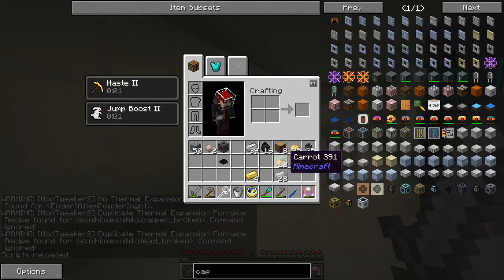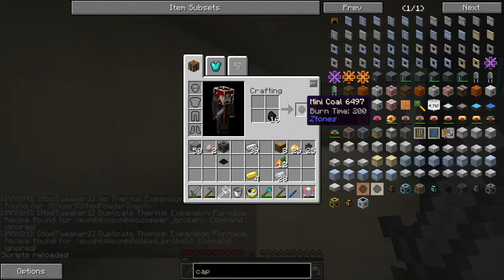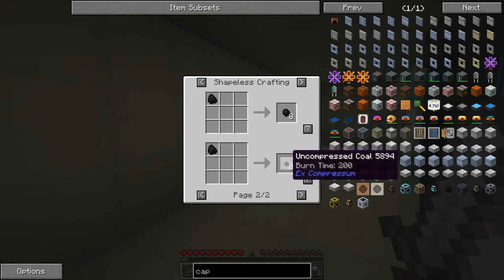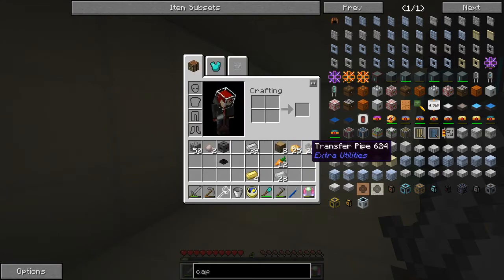Let's look at that again. I'm pretty sure he removed this recipe in shapeless crafting. Oh, he hasn't removed it. We should get the sixth compression one but we've already had three and he hasn't got rid of it. Okay, never mind, I'll sort that out later on.